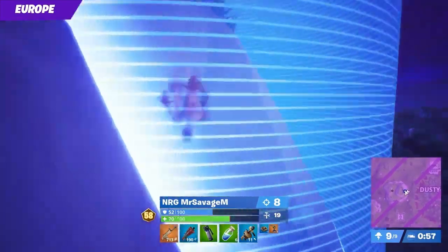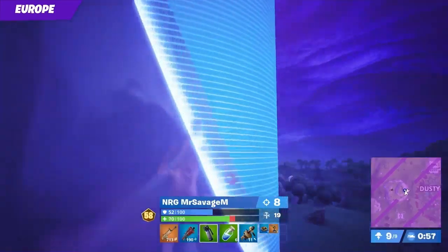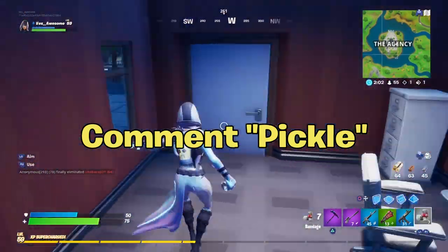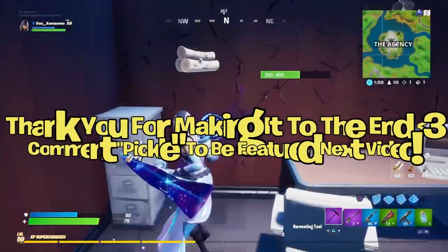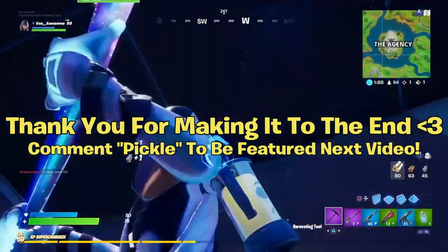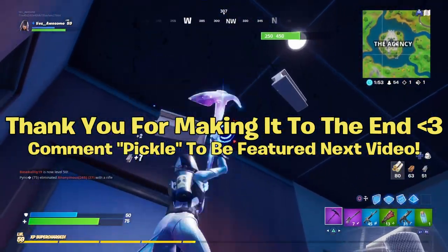The last and final change is that shadow bombs got unvaulted within this update. They're a super great item personally — if you made it this far into the video, make sure you guys comment the word 'pickle.'